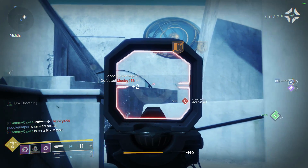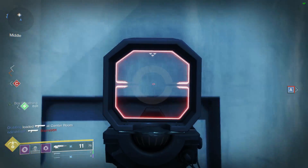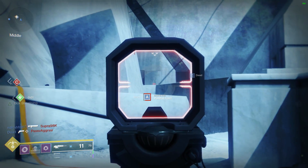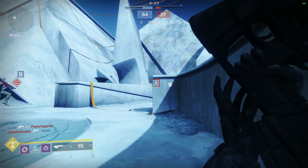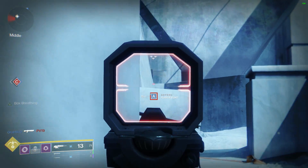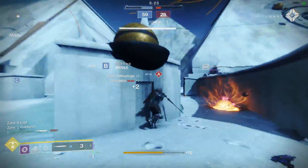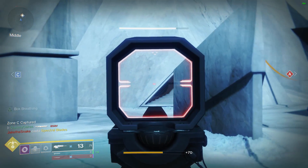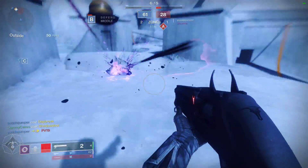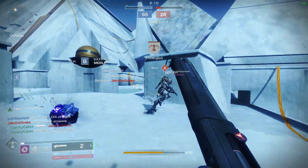Another interesting combo almost worth bringing out in the doubles playlist is to pair this scout rifle with a Redrix's Broadsword. I know what you're thinking — the damage doesn't exactly add up to a kill — but it does with the Foe Tracer exotic. So 89 from the scout, then the first two shots of Redrix hit for 66, and on that third shot Foe Tracer should activate, resulting in a kill, giving you Desperado. You can then either kill the teammate with Desperado or carry it across the map to farm somebody off spawn.